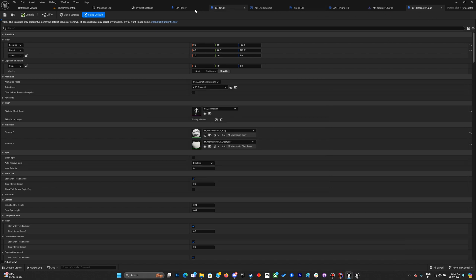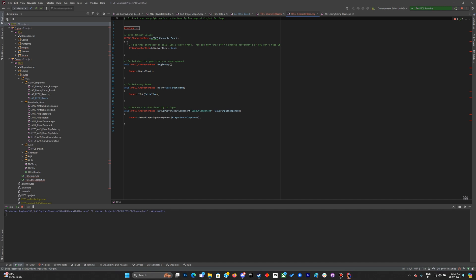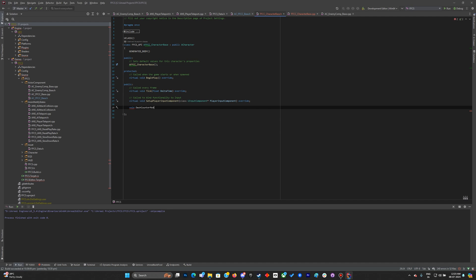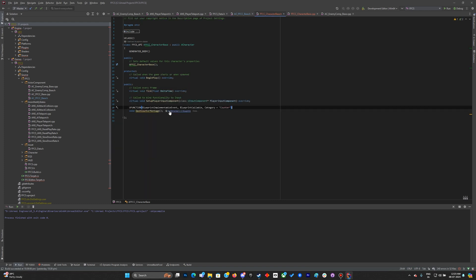Once the class is created, in the character base public section I'll declare a void function called DashCounterMontage. We'll use the new property same as the existing ones. As noted, we'll move this function to interfaces in a later video, but for now let's go ahead and implement it.